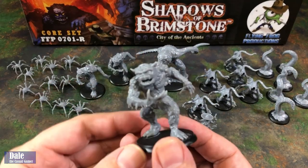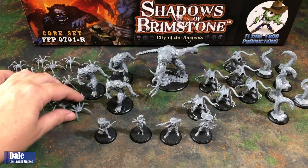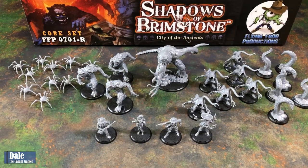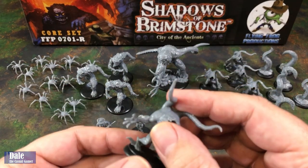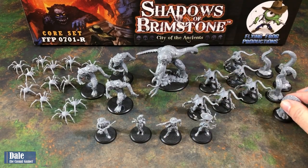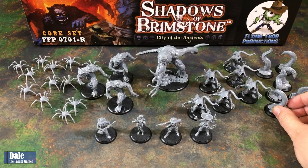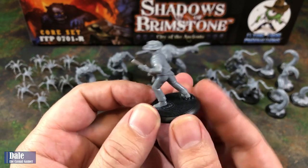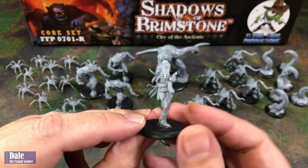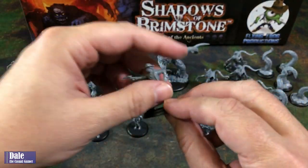With everything finished up, we've got the Goliath — giving him a spin around. We've also got our three Night Terrors, a whole bunch of Void Spiders, our Stranglers, Tentacles, the Marshal, our Saloon Girl, the Gunslinger, and lastly the Bandito.